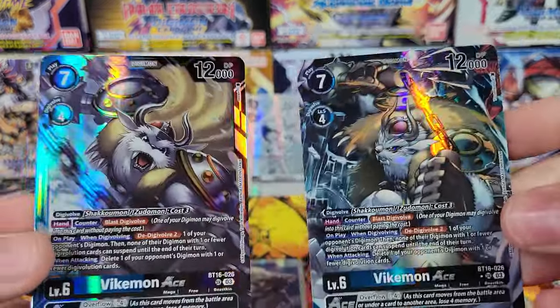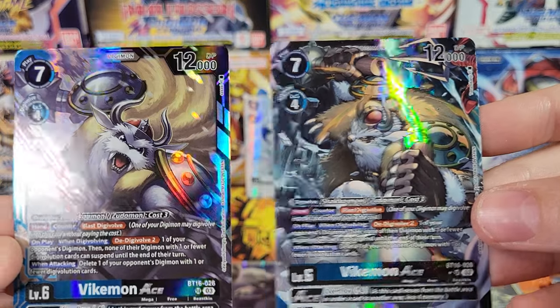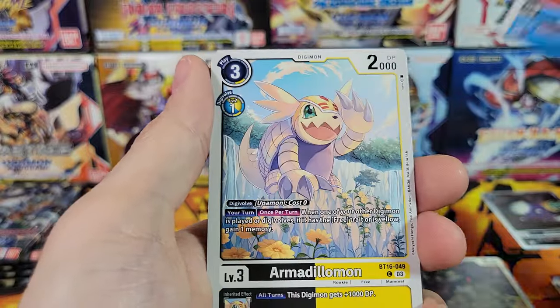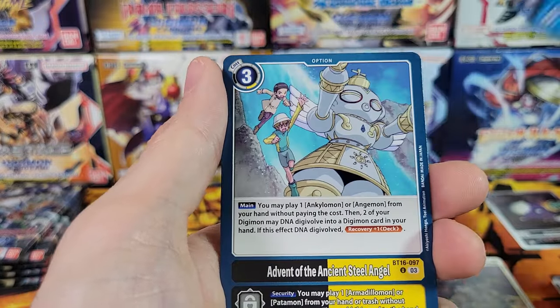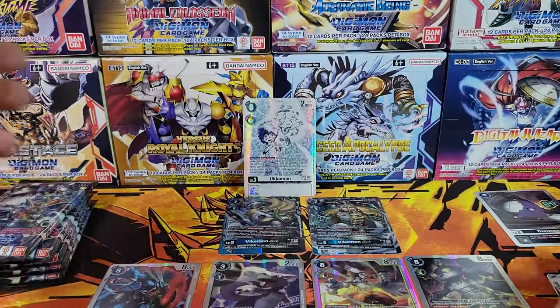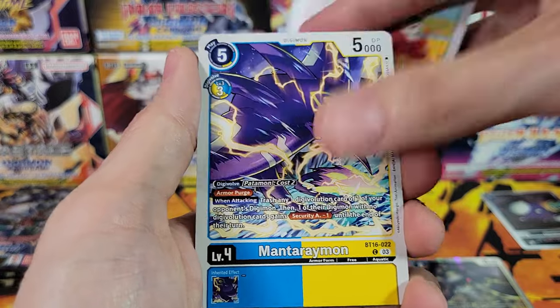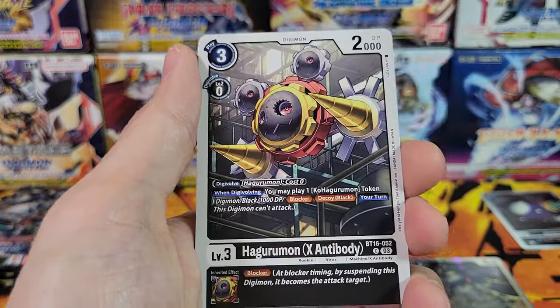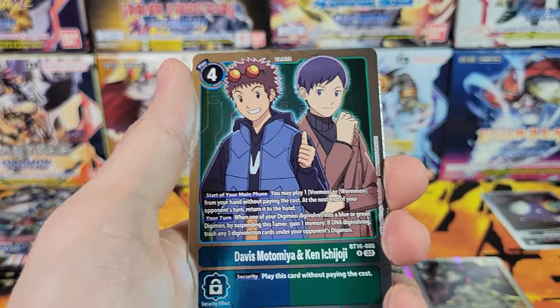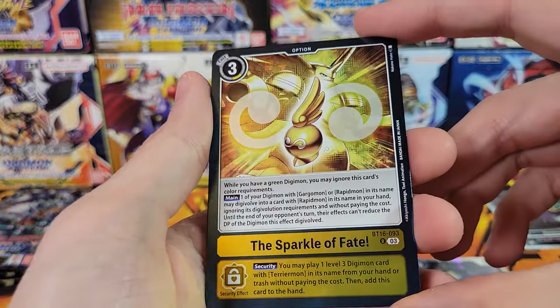Veikmon Ace — there we go, so there's the non-alt-art version. They're both versions — cool. Dobermon, Galgomon, Armadillomon, Lynxmon, Pulsemon, option with long name, Gatomon, Phoenixmon yet again, and then Yolei and Kari. There are only 22 rares in the set, so when you get most of the packs having two rares and there are 24 packs, you're gonna get some duplicate rares in the same box. Blade Kuwagamon, Arukenimon, Hagurumon, Siakomon, Stingmon, Dorumon — we've got Davis and Ken. First of that rare, and 'The Sparkle of Fate' rare option.